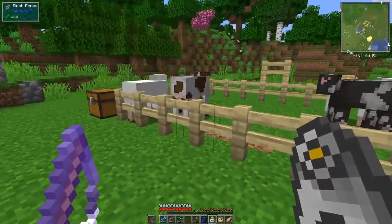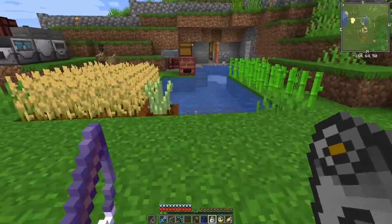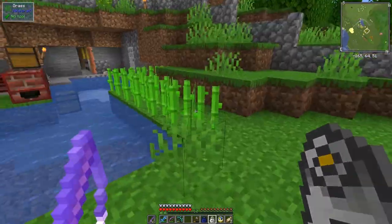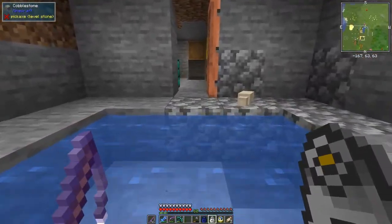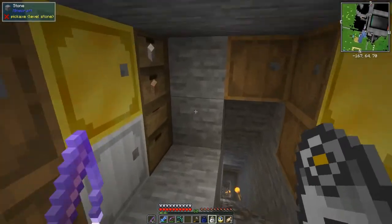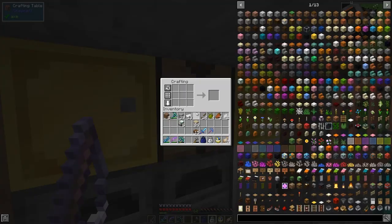I've got some animals in here - some cows and some sheep. I'm not sure whether that's a sensible number of animals to have, but what we'd like to do is make some machines. I'd like to make some fertilizer, and we do that from the Industrial Foregoing sewage works, as it were.